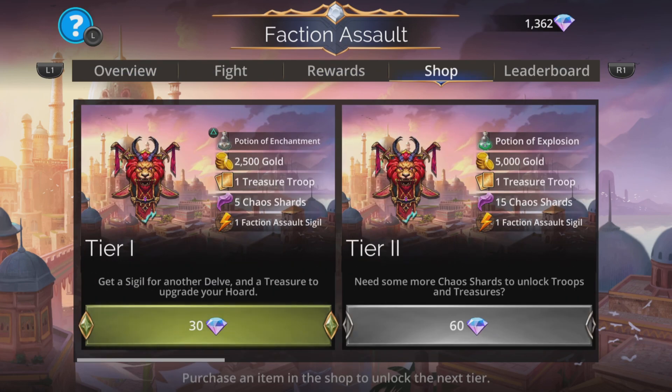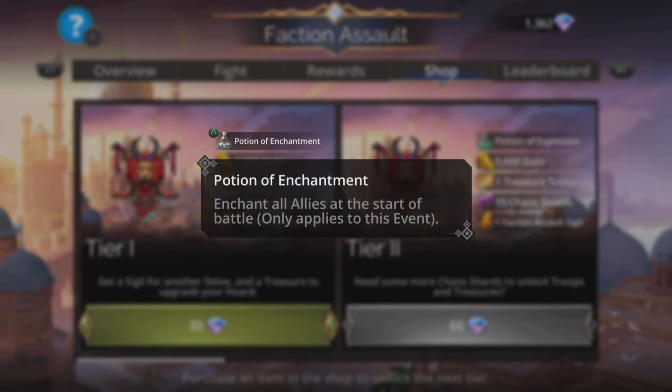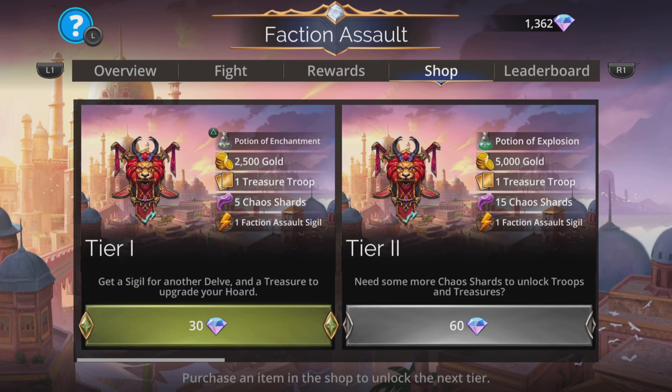As ever, you can pop to the shop first and grab yourself a tier 1 if you like, but do bear in mind if you have your horde level on level 100 or above in Indrajit's Palace in the Underworld, you will already have a potion of enchantment stored, so no need to actually buy one.